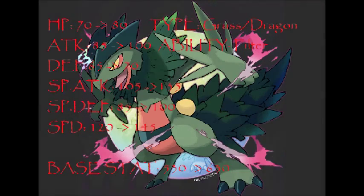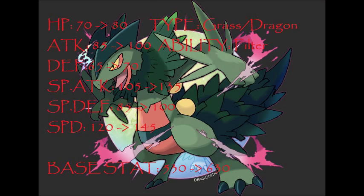Let's get into it. Here is Mega Sceptile. I'm sorry if you can't read the red text — I tried to make the picture as best as I can so you guys can read it. Now, looking at its stats from regular Sceptile: Sceptile has a base stat total of 530, and upon Mega Evolving, its new base stat total will become 630. Every Mega Pokemon gets a stat increase of base 100, so that's pretty good.